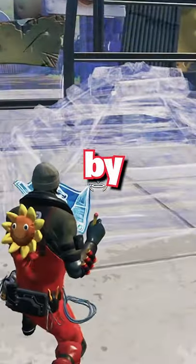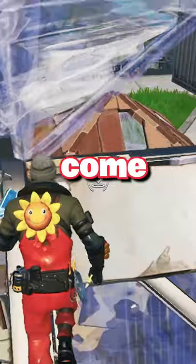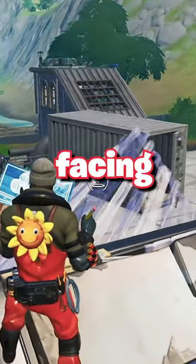So you want to start off by editing the two opposite tiles on your cone, like so. And now you want to come up to the top of your ramp and rotate it so that it's facing you, just like this.